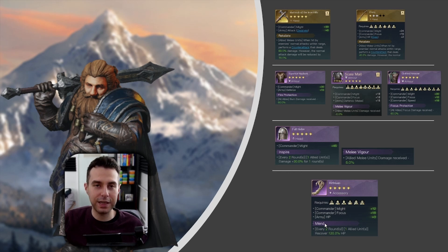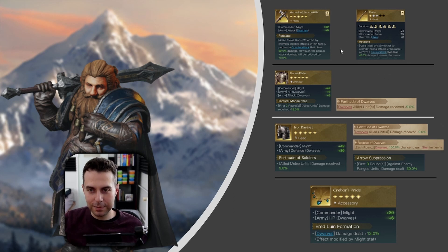Let's also talk about Balin's golden gear. You already know the golden weapons are mandatory. For his chest plate I would definitely try Durin's Plate if I'm not fighting fire damage — with Tactical Maneuvers or with Fortitude of Dwarves. For the helmet I would go with the Iron Bassinet: it has everything we want — Might plus defenses for your dwarves.